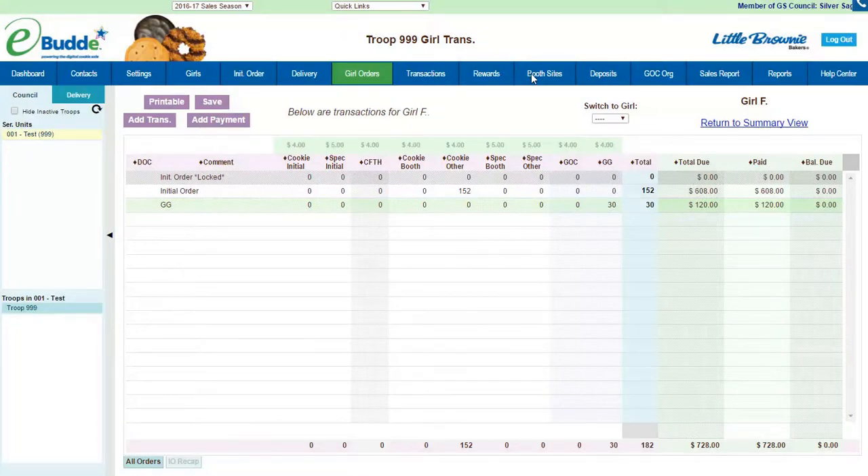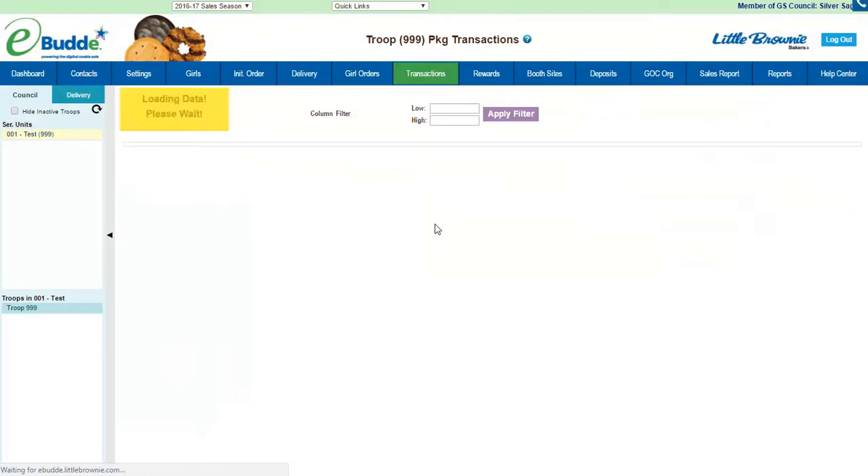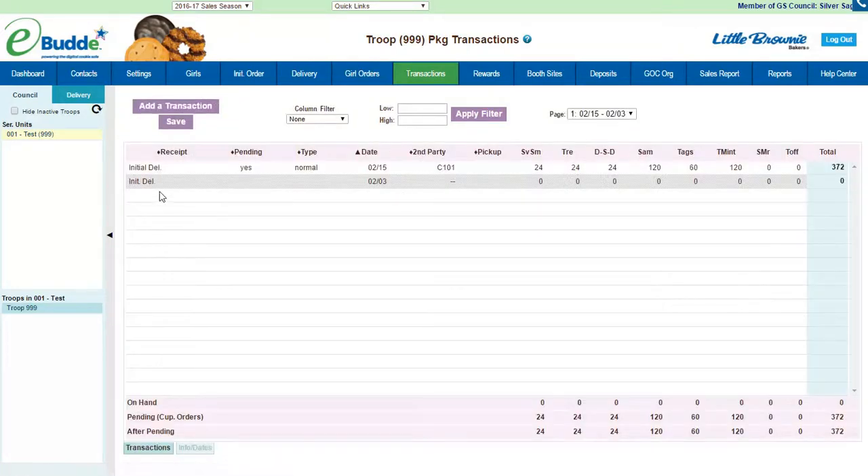I can click anywhere and it's going to ask if I want to save, but I'm going to go to the transactions tab. Here is where I can order more, but for Goal Getters I need to know how much I should actually order.